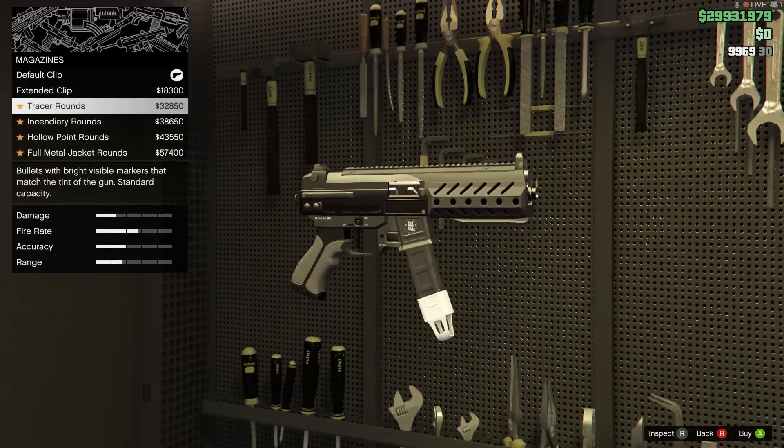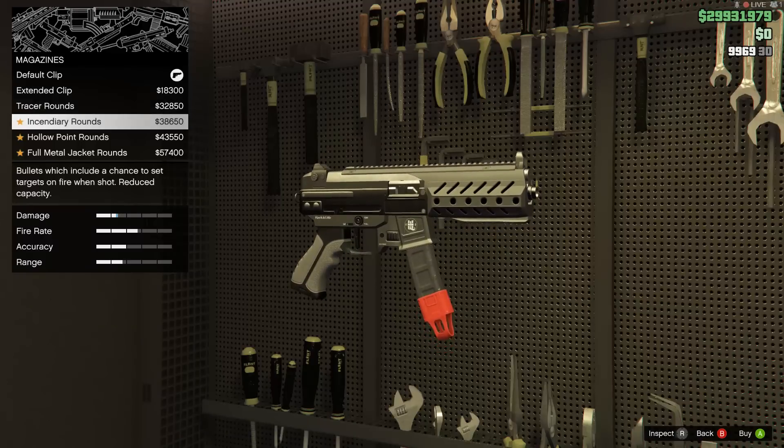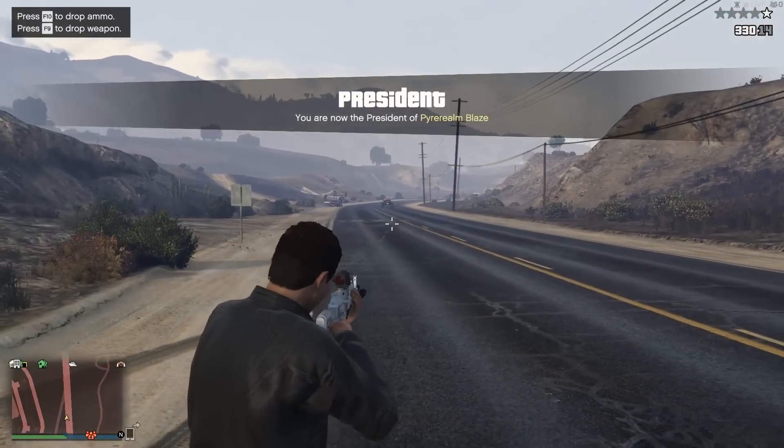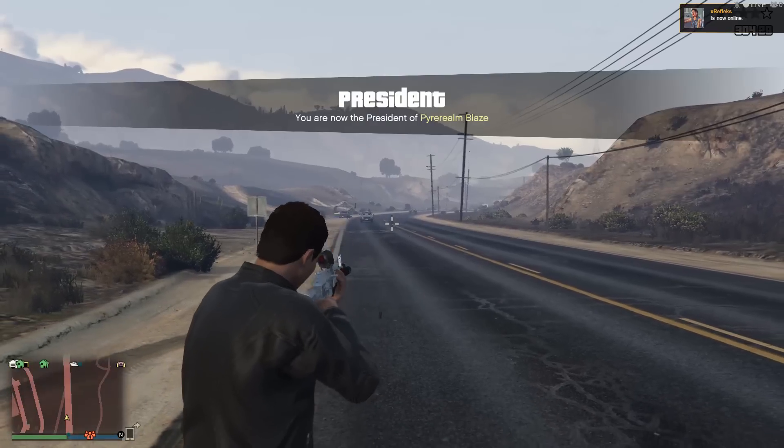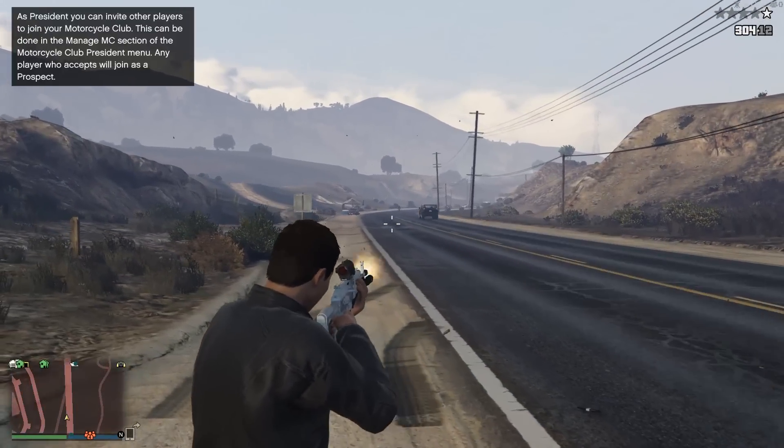From order of appearance in the weapon customisation menu, we have the default clip which is just a default clip. Using a default or extended magazine in your Mark II weapons enables you to resupply ammo for them using the interaction menu.